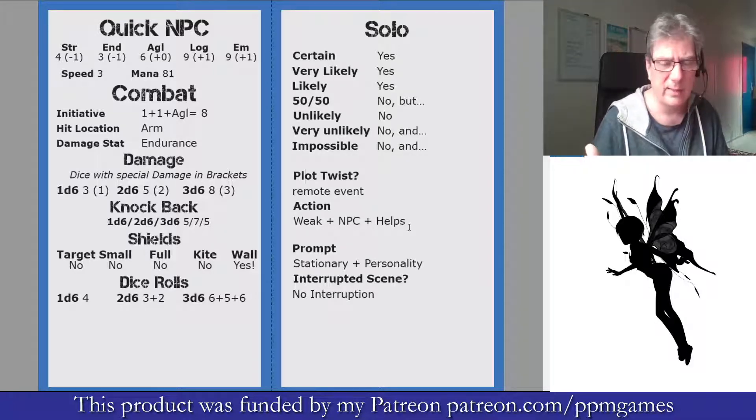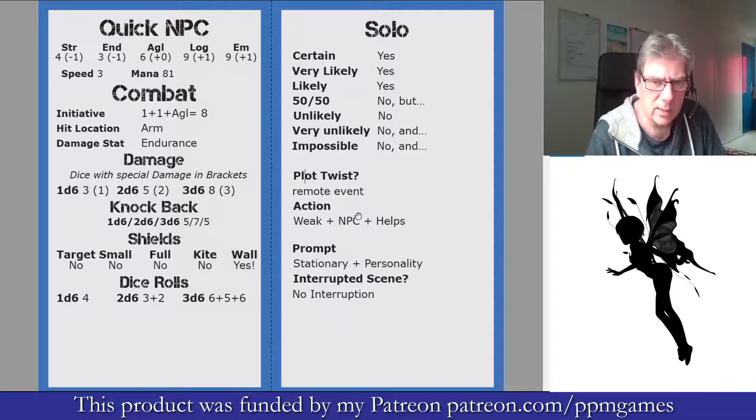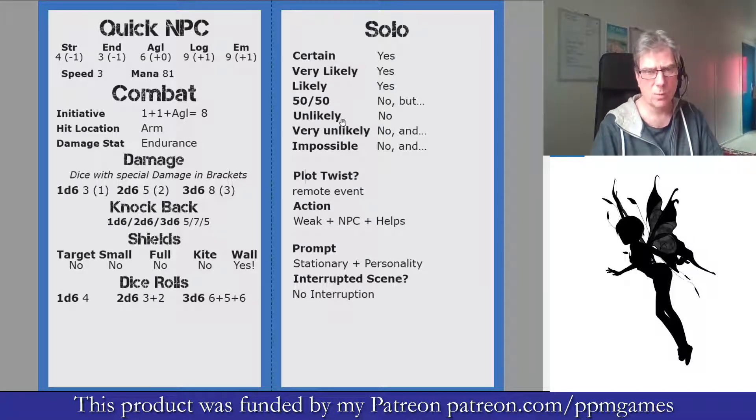NPCs could be anything. You can also use the action for controlling reactions within a game — you don't have to wait for the plot twist. But if you roll a plot twist, then you should apply it at that point.